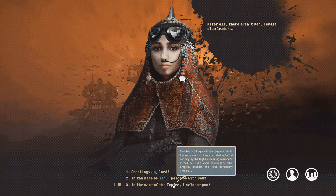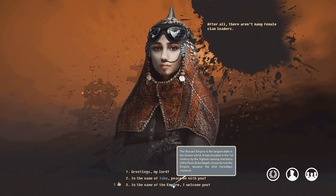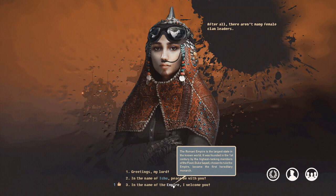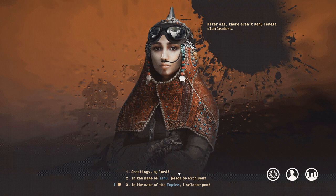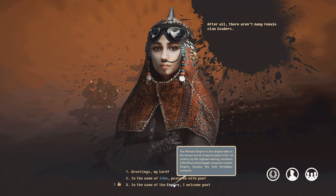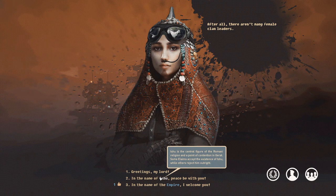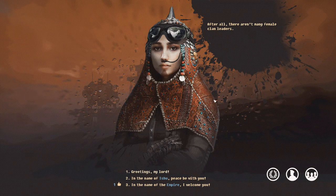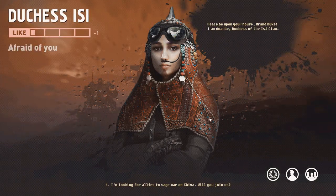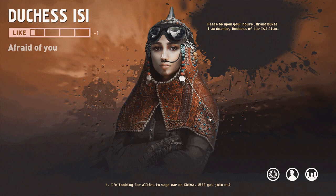I am the son of the emperor — and as far as I know, he's dead. They nuked our capital city just before the game started, and we're on a retaliatory strike with what's left of the military. I'm not sure what the right choice is here. I'm tempted to go with religion, but maybe she's dismissing religion. I'm going to go with 'greetings my lord' because she is a clan leader. She looks more confident — so that's the wrong choice. She says: 'Peace be upon your house, Grand Duke. I'm Nake, Duchess of the Sea Clan. I'm looking for allies. Will you join us?'